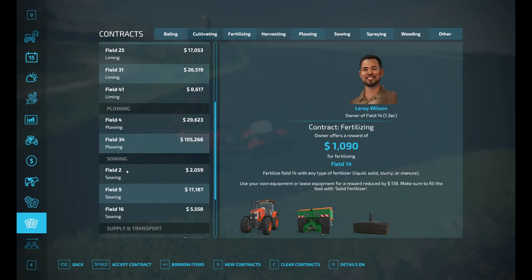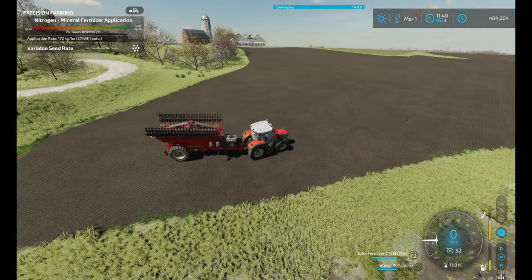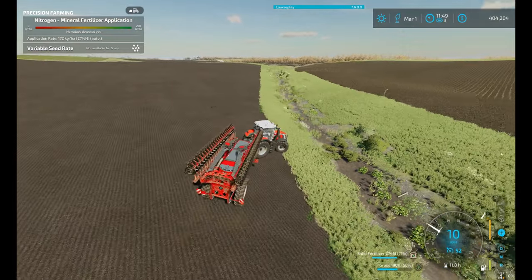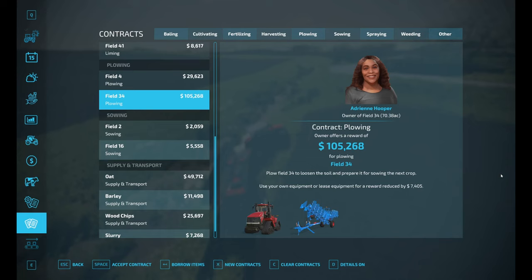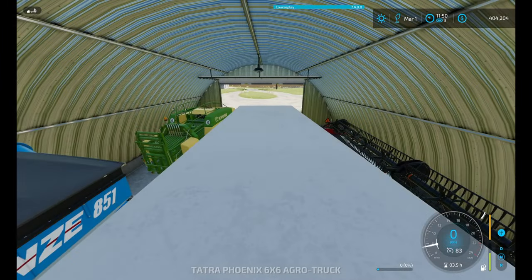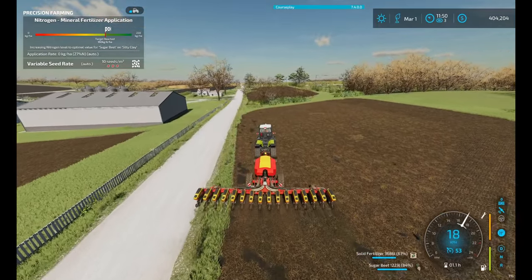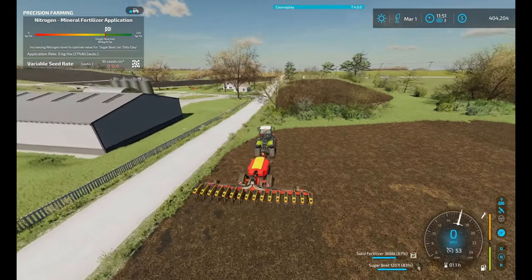What other contracts have we got? Field 9, oats. Where did I set that? I'll have to drive to field 9, hopefully. Don't get stuck in that ditch. Where is field 9? Ah, it's only there. You can start with planting the oats on that field.